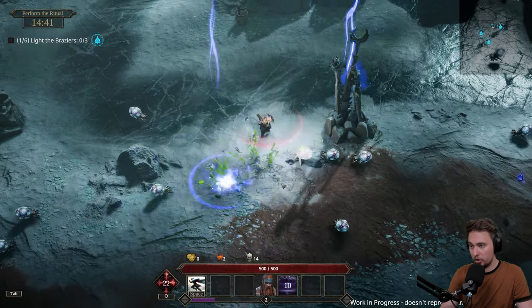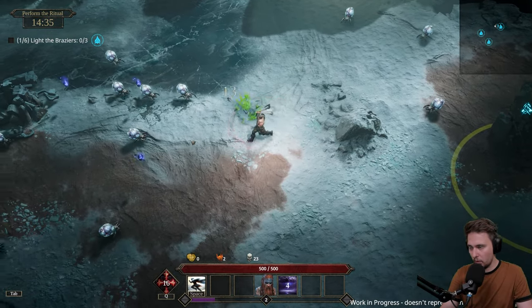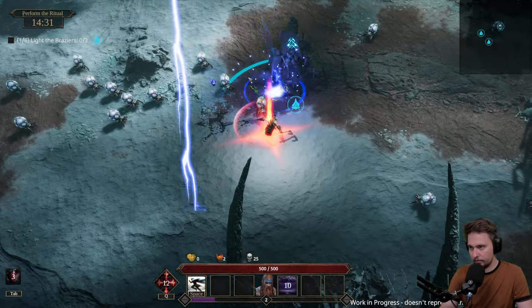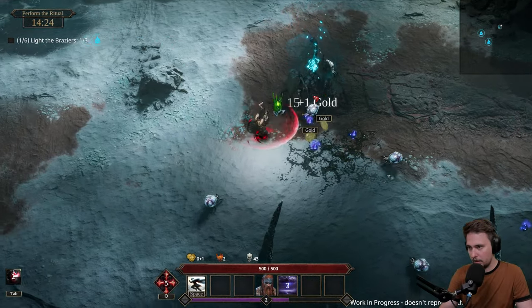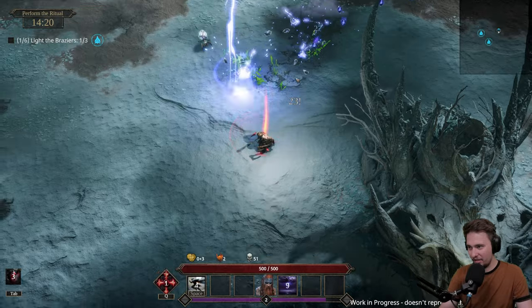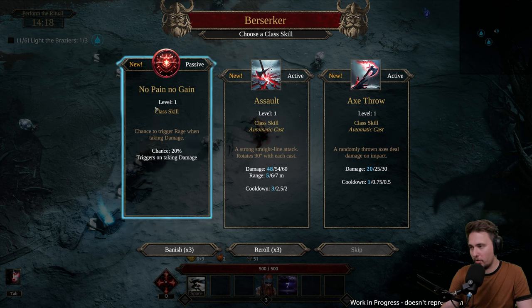Let's go Thor - thunderstorm immediately, love that. I want to go for the berserker a little bit as well. Slash the box - that one really sucks your blood out of you. Berserker immediately, that's great. X throw - no pain, no gain, chance to trigger on taking damage. Not really into that one.